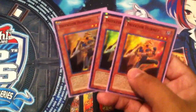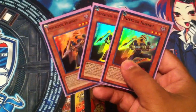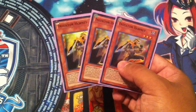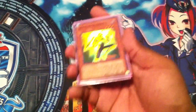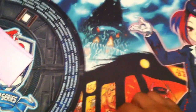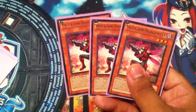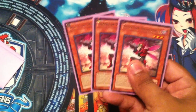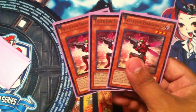First up we've got three Inzector Hornets. You know what deck this is. You don't want to normal summon this guy — you just want to abuse him from out of the graveyard or your hand with your other Inzectors like your Dragonfly, and just pop every card your opponent has and have your Inzectors go off. Super broken card for that deck. And like I said, we've got three Dragonflies. Those two cards are the bread and butter of this deck.